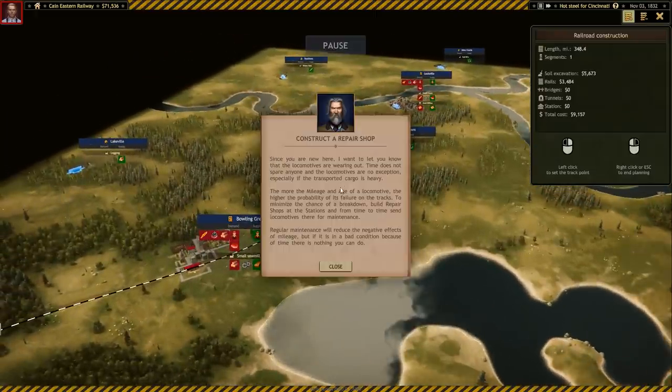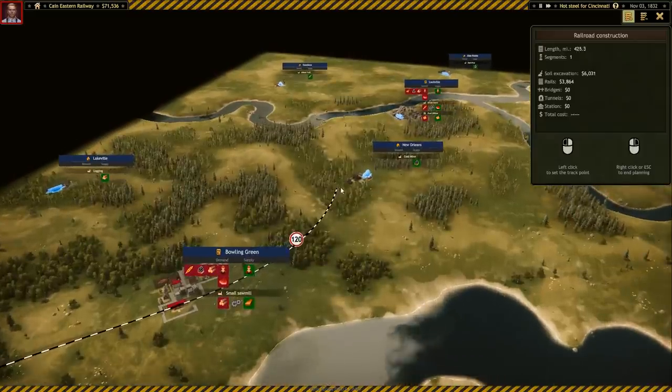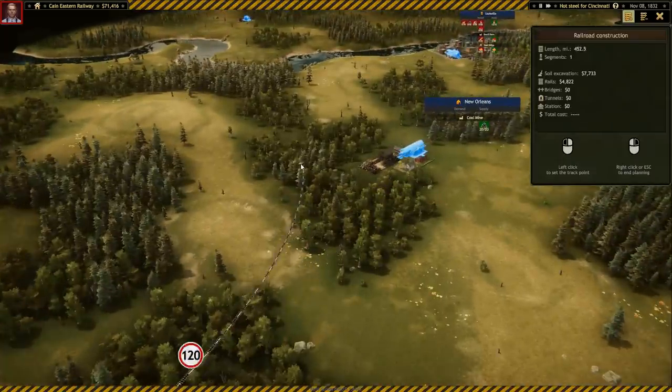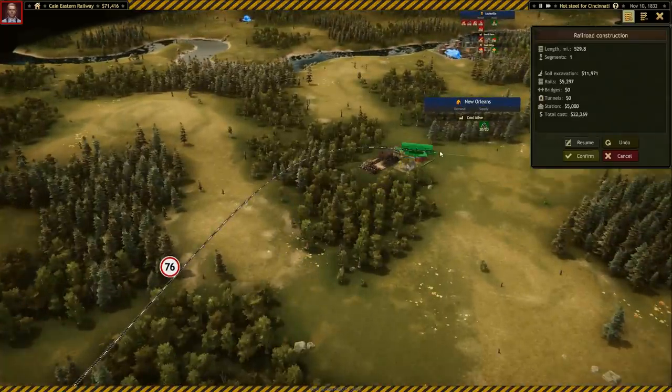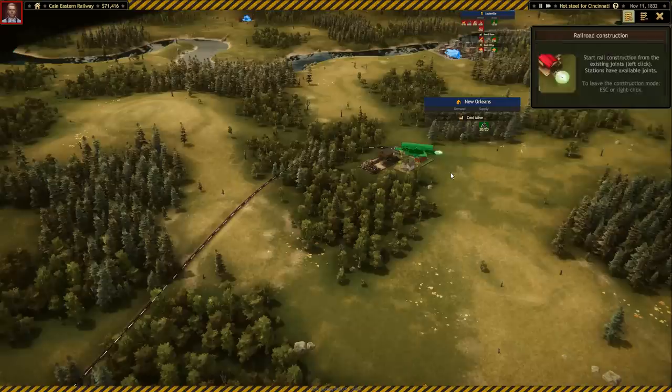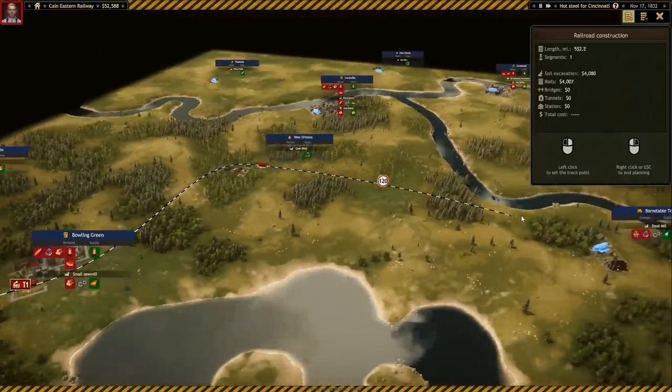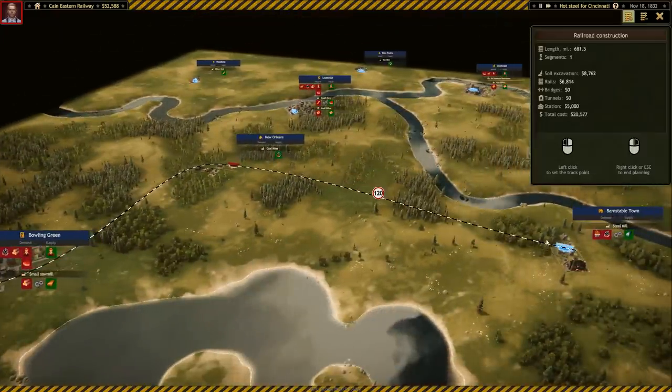A little lag with the track building. Let's call it ore. Go that way, go in this way. The trains are wearing out and it wants me to build a maintenance depot - I'll get there. It's something like that - right there. $23,000 bucks, done. The good people of New Orleans rearranged their town for me. Now we need to go from here into Barnstable Town.